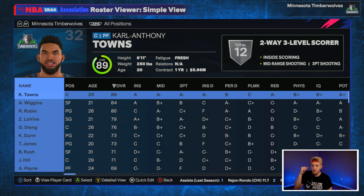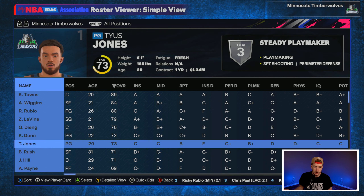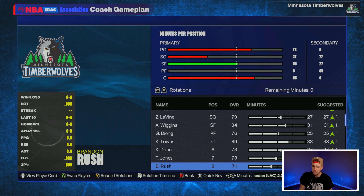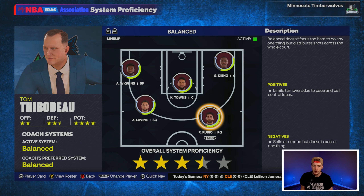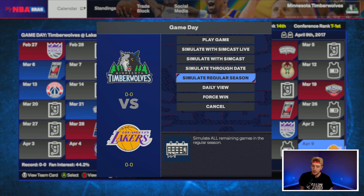This is the Stephen Curry era Timberwolves rebuild. Instead of making the Jimmy Butler move, we'll keep KAT, Wiggins, and Zach LaVine all together, then add whoever we draft. The rotation will be Ricky Rubio, Zach LaVine, Andrew Wiggins, Gorgui Dieng, Karl-Anthony Towns, Chris Dunn, Tyus Jones, Brandon Rush, and Jordan Hill. We'll simulate the season and see how we do. I'd low-key like to be bad for a lottery pick. Proficiency is three and a half under Tom Thibodeau — let's simulate year one.